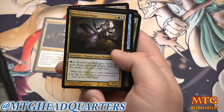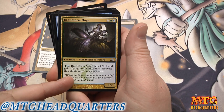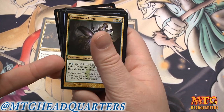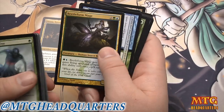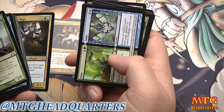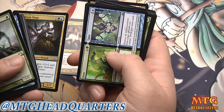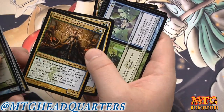Varol is basically a win condition — for two mana you can double the number of counters on anything. Double the counters on your unblockables, double the counters on your flyers, anything with evolve. Beetleform Mage is extremely difficult to deal with in the early game because it comes out on turn 3, and turn 4 you can swing with a 4/4 flyer. By turns 5 or 6 you might have a couple out, pump them, and you're swinging with three or four 4/4 flyers. I'm playing three of them. Give and Take is extremely good in this deck — you can put counters on something without evolve and then double them down with Varol.